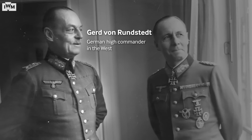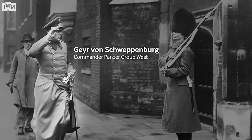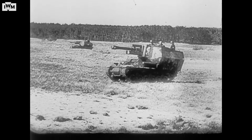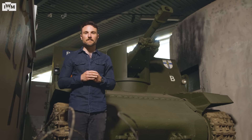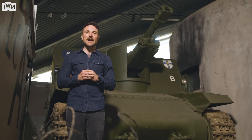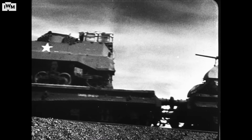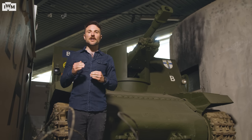Field Marshal Gerd von Rundstedt, commander of all German army forces in the west, and General Geyr von Schweppenburg, commander of the armoured reserve Panzer Group West, disagreed with Rommel. They argued for a defence-in-depth strategy, holding the panzers further back. Rommel wanted the panzers positioned much closer to the most likely landing sites. He knew that the Allies had air superiority which would significantly restrict movement in the battle of manoeuvre that Rundstedt and Schweppenburg favoured. Not only that, but if the Allies were permitted to establish a beachhead, their vast resources in men and materiel would ensure that they could wear down Germany's finite resources. In the end, after the argument had been taken to Hitler, a tactically unsound compromise was reached.